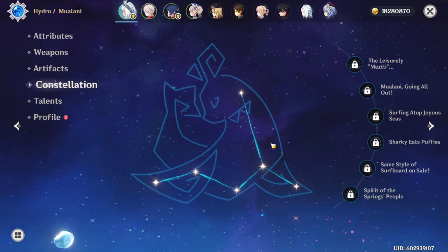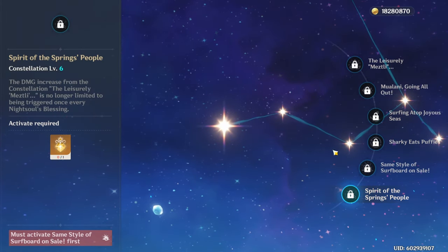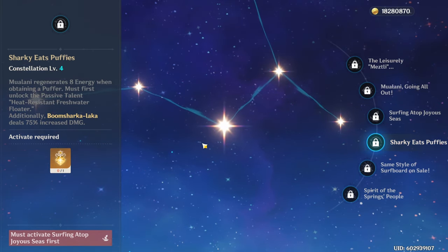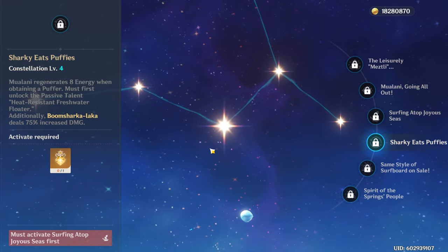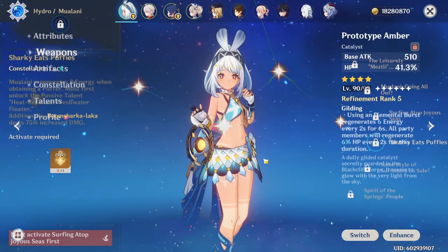As for constellations, again very straightforward. C1, C2, and C6 are basically just extra damage for the elemental skill. And then constellation 4 is the only one focusing on the burst skill, with extra damage but also extra energy generation, which makes it even easier in terms of energy recharge.